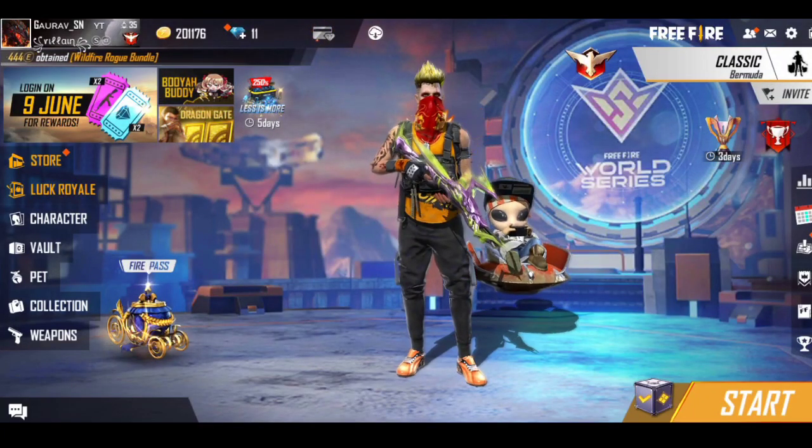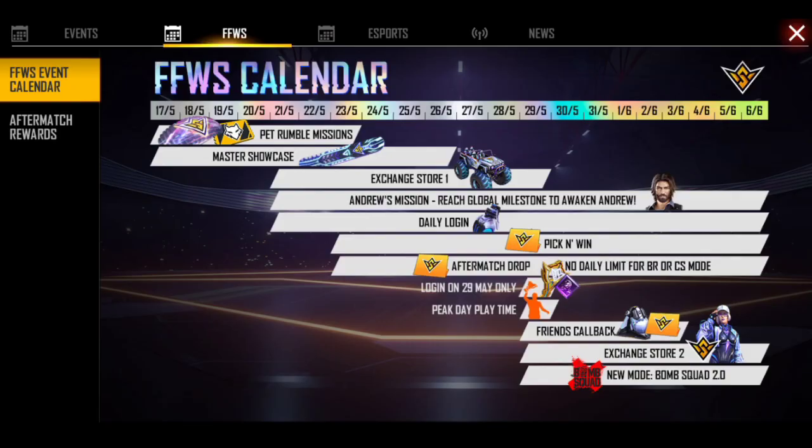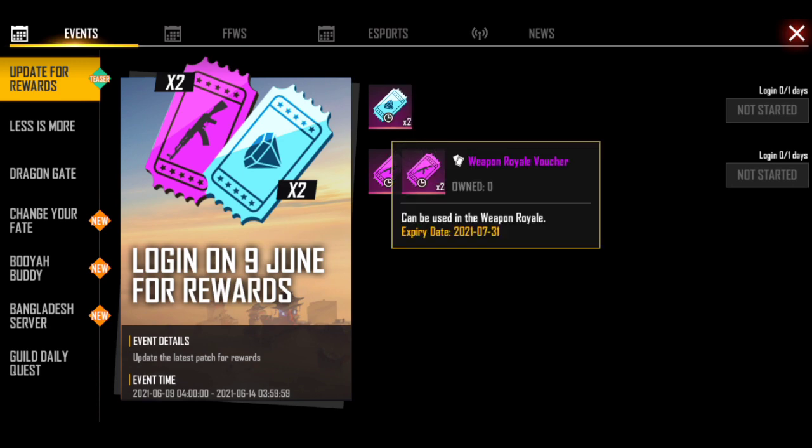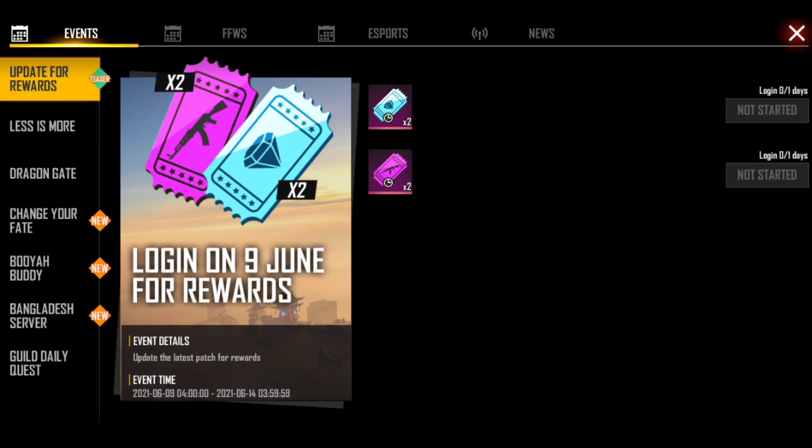You have to go to the calendar and go to the event section. There is a login event on 9 June — you can login on 9 June and find 2 diamonds and 2 weapons. You can find this update from 8 June.